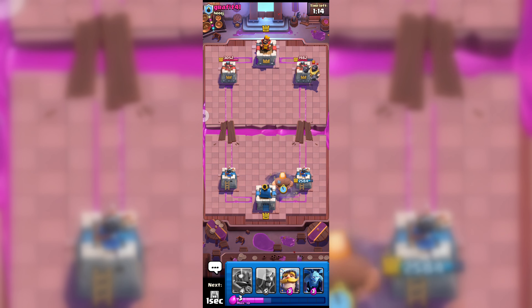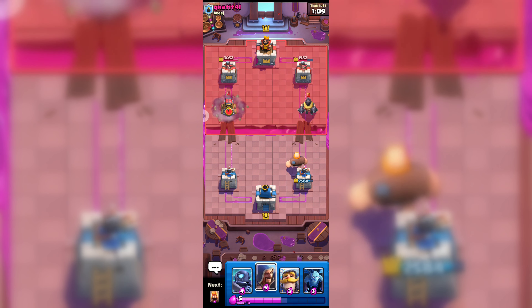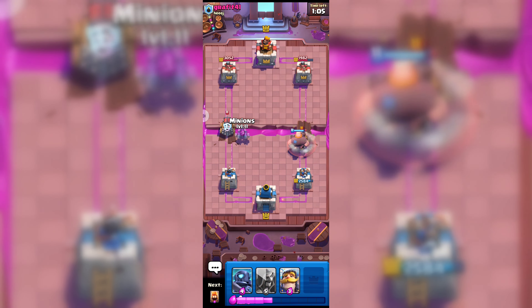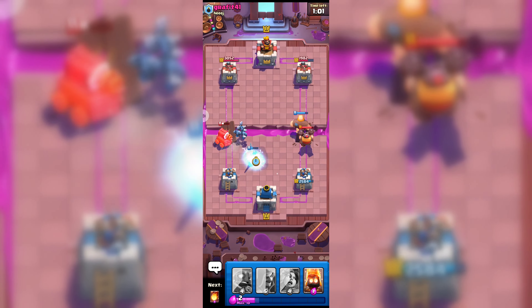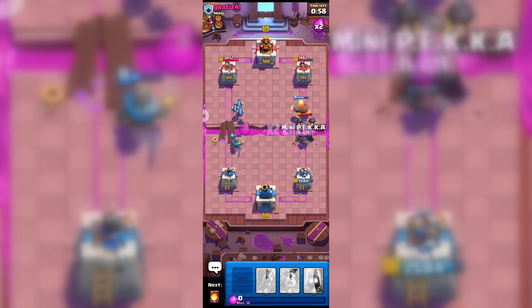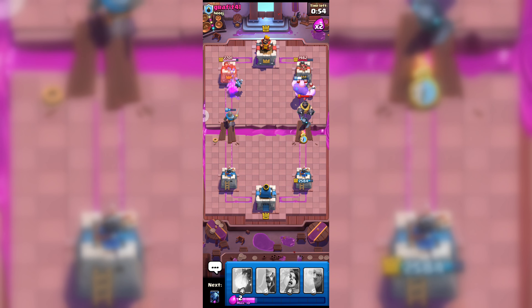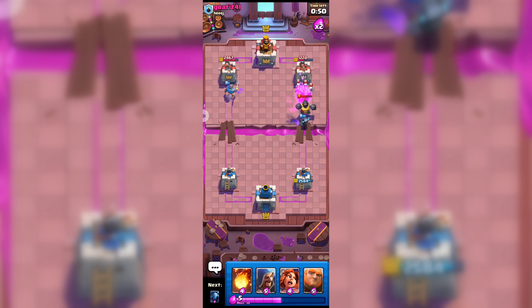Here goes my Giant. He is going with Sparky on the other princess tower, so let's go with the Knight and minions. Yes, we distracted that Sparky, so it did not do any damage.